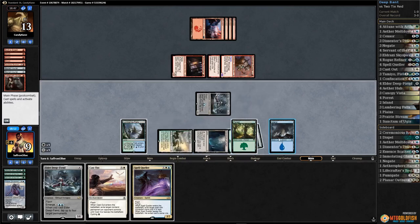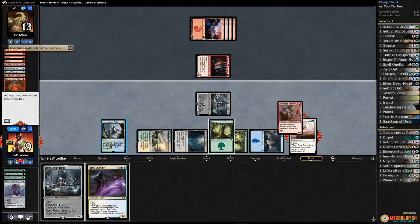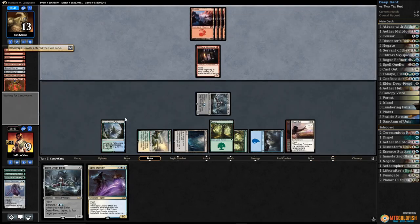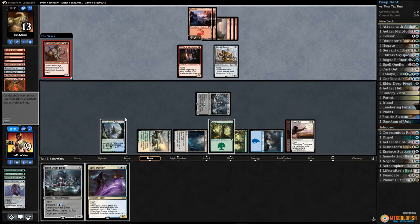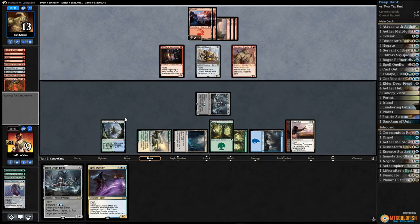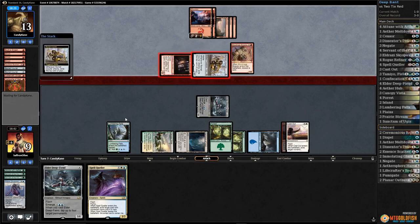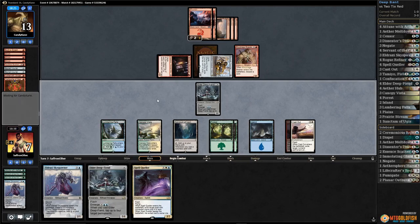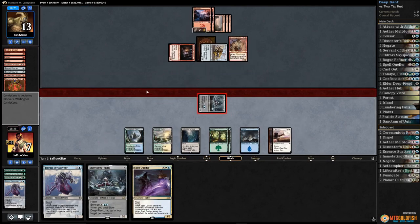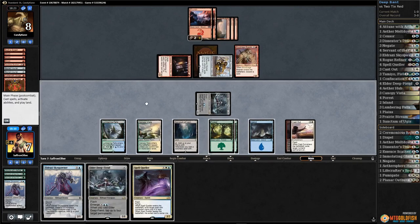Main phase cast out the blood rage brawler, pass the turn - that also keeps messenger from flipping, which is an upside for us. Another bomb-at courier and the brawler appear. This is going to be pretty close - we're dropping to seven. Opponent passes. We draw a sky spawner.